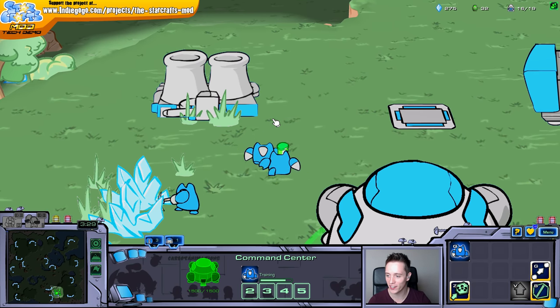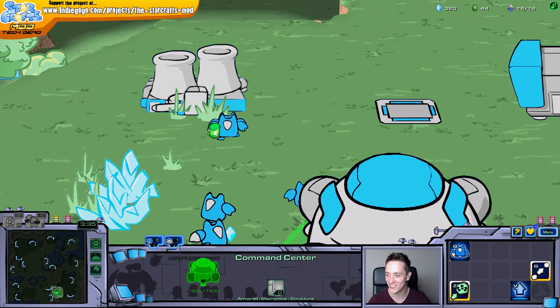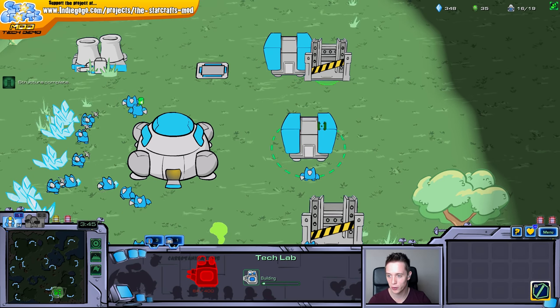Look at these little guys getting these green little balls right there and returning them towards the Command Center. That's awesome. We do have enough gas right now - let's go ahead and make the Tech Lab.